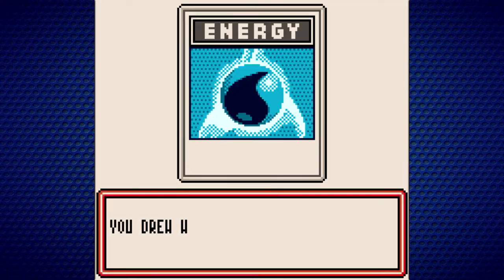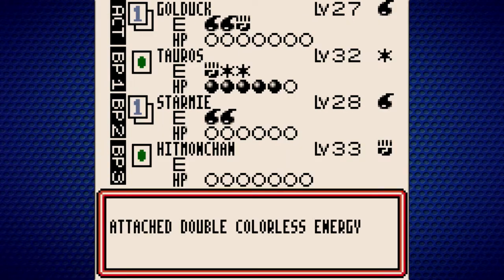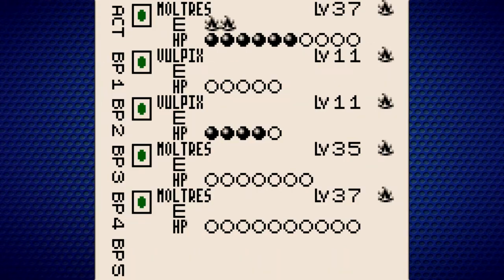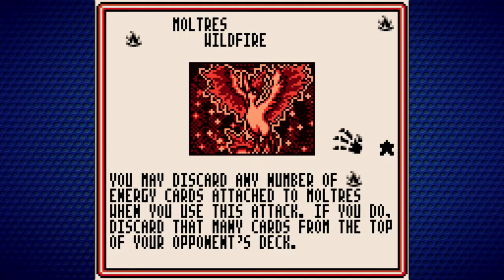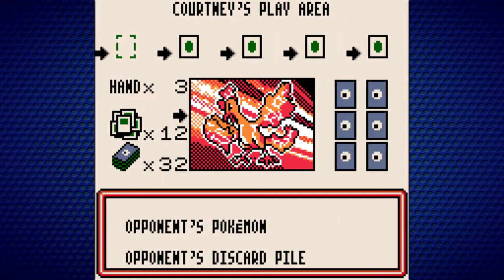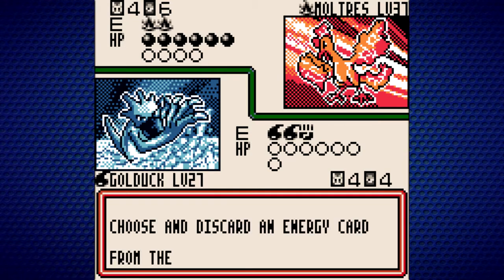There's the Scyther — I'll throw it on the bench and attach a double colorless to it so it's ready to go depending on the situation. I'm curious about this Moltres — what is its weakness? It doesn't have a weakness. This one can go for Wildfire, which just discards my cards, but she needs four fire energies on this to actually do any work. So I think for the time being, Golduck is going to put in all the work — we just keep taking away fire energies from this Moltres, and next turn this Moltres is going to go down.